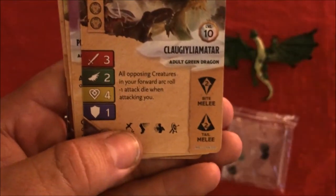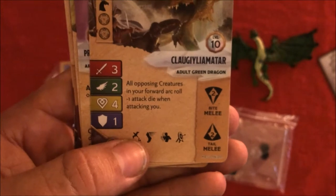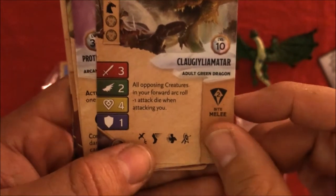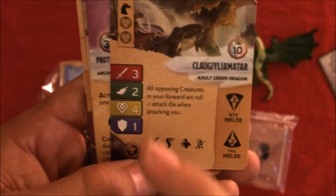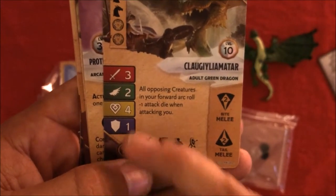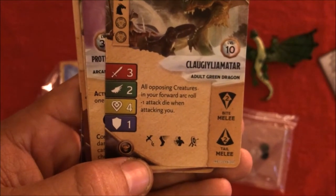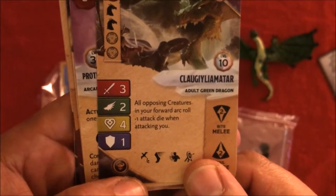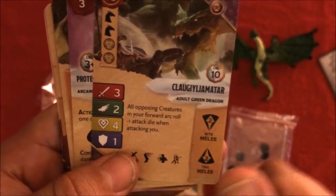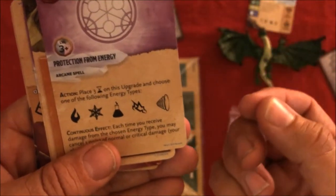All right, Invisibility. Here is the proper name — I am not even going to attempt to say that; I'm just calling them Cloud for short. It's three attack, two agility, four in the life, and one for the armor. It does say here — I will read this one — all opposing creatures in your forward arc are minus one attack die when attacking you. I like that one. I guess some type of fear factor is involved there. Protection from energy.